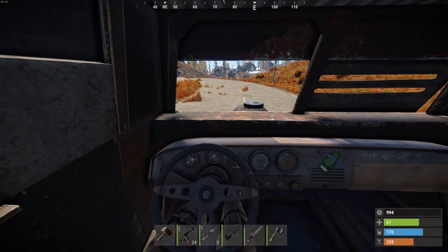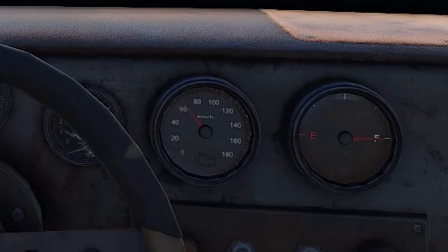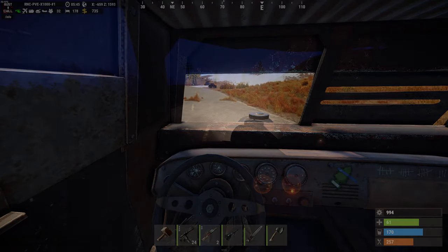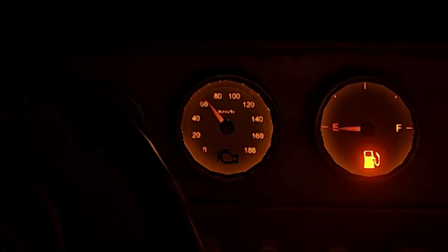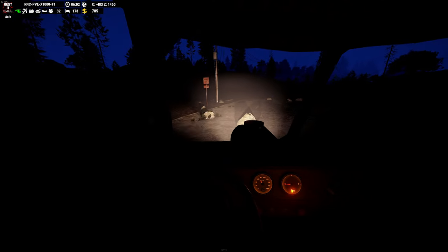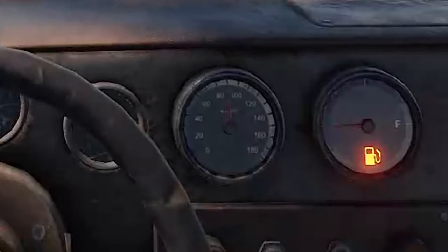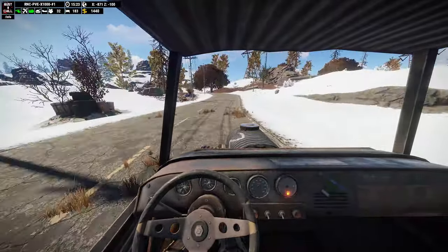I also did some testing for the top speed of the small vehicle. With low quality parts I was able to reach 40 km/h, but it can reach 60 km/h going downhill — the car was easy to handle at this speed. With medium quality parts the top speed on level ground was 60 km/h and 80 km/h going downhill, giving normal handling and making it the fastest yet controllable method of travel. With high quality parts the top speed on level ground was 80 km/h and 100 km/h going downhill, but it was much harder to handle, so I do not recommend them as they are expensive and cannot be researched.